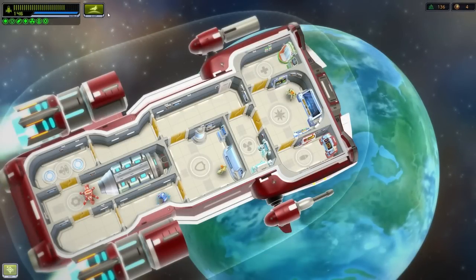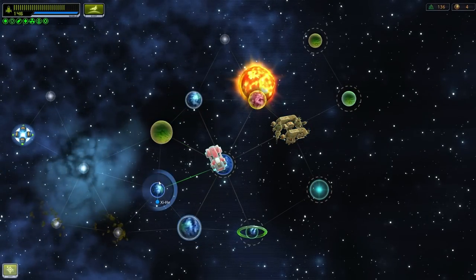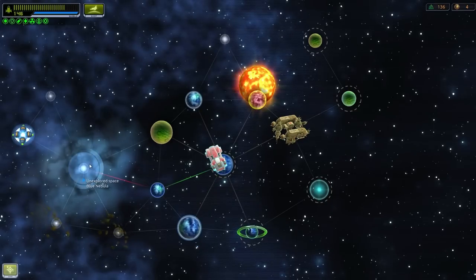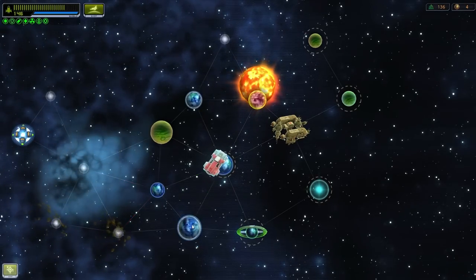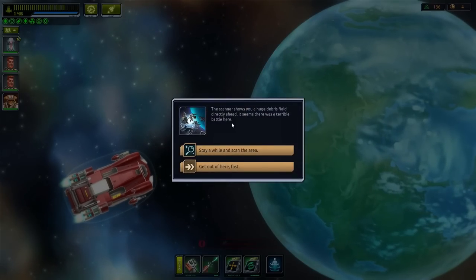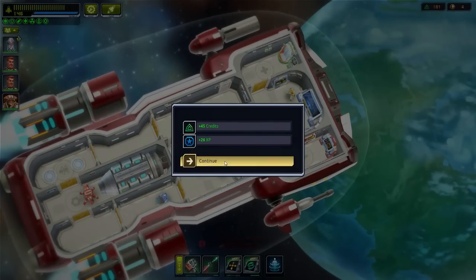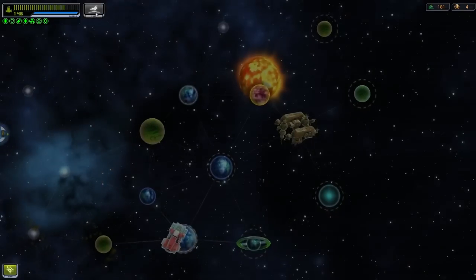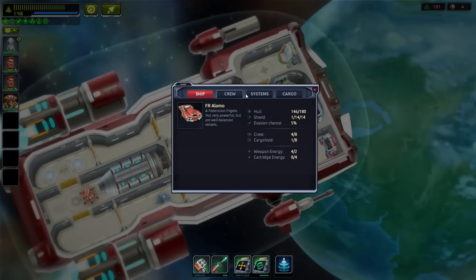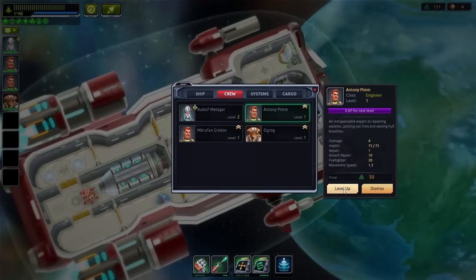Let's carry on. We could go there and maybe buy something, but let's go there and then maybe there. It's got a nebula there — well, it's either a nebula or two meteor storms. Huge debris — stay a while, scan the area, managed to find something useful, take the spoils. And there are people ready to level up. This kind of level up is different... except it isn't, again, you know.